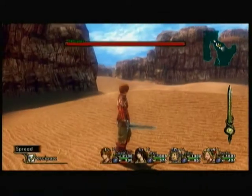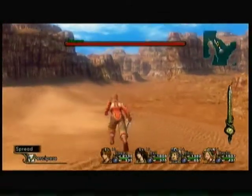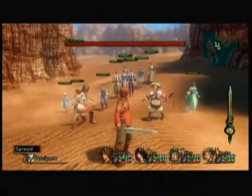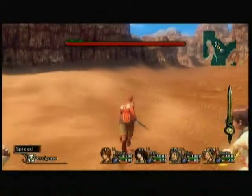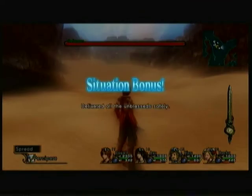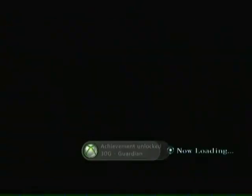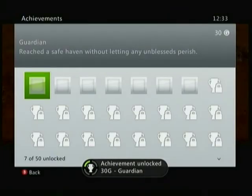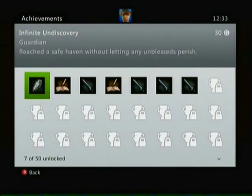So this is just the end of it. The guys are pretty much all safe — maybe a few cuts and bruises, nothing major. You get quite a nice bit of bonus XP from the situation bonus. Press A. There is your 30G Guardian achievement. I hope this has been slightly informative of how to get this achievement. Thanks for putting up with my rambling and happy achievement hunting, guys. Bye.